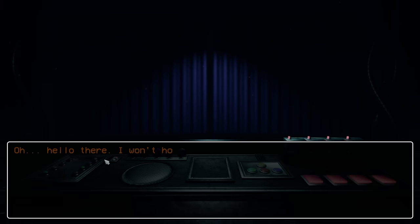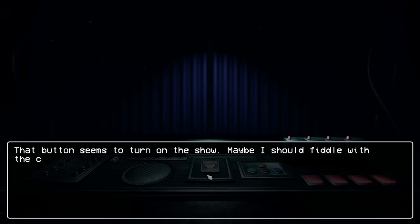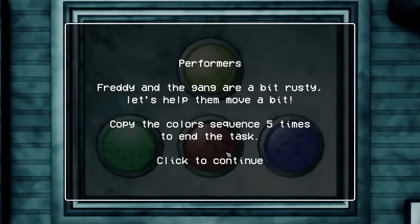Freddy's Theater — you found a key card, and some kind of button. 'Hello there, I won't hold you here for long. I used to bring joy to every kid but that was a long time ago. Do this old bear a favor and help me perform one last show.' Sure! Now I need to fiddle with the controls. 'Performers Freddy and the gang are a bit rusty — copy the color sequence five times to end the task.' Done — too easy! Red, green, yellow, blue, green.